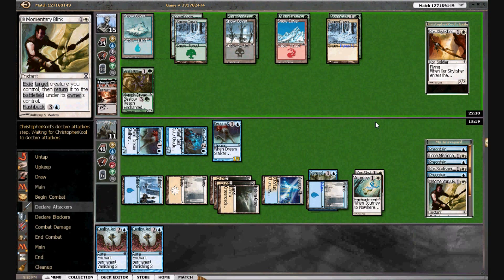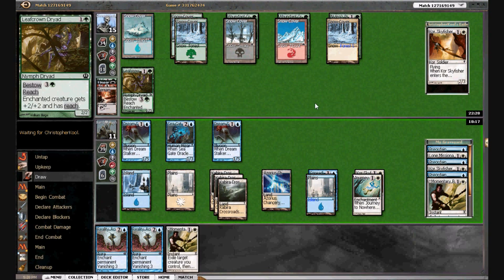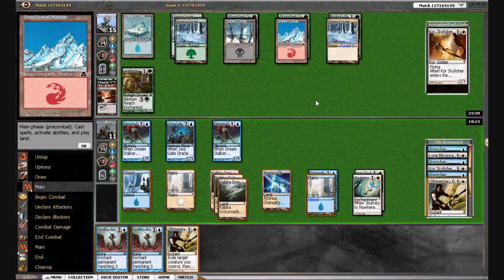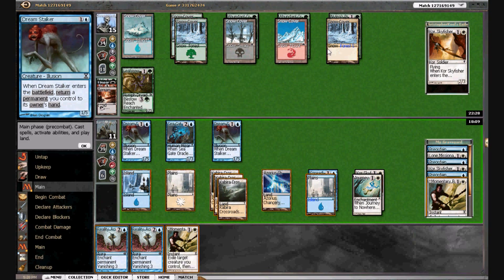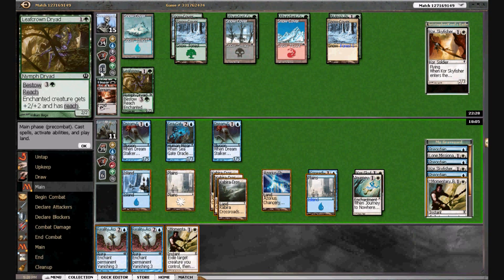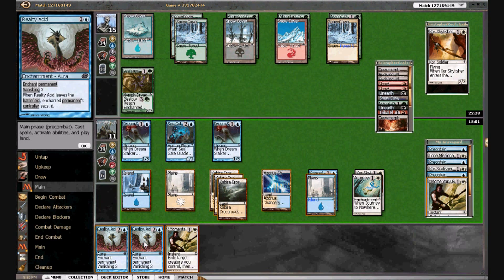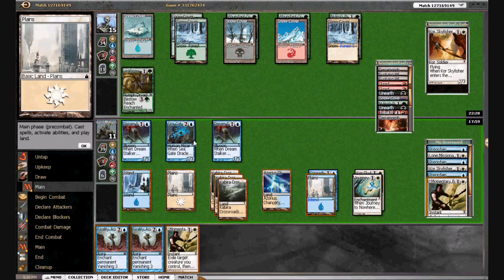We're drawing another Momentary Blink. He just passes. Now we can kill the Dryad or we can start killing his lands. How many lands can we kill? We can kill one and then enchant the other. I don't know that that's the best option — I think we just want to start taking out his guys. Even if he has Unearth, I'm not too concerned.